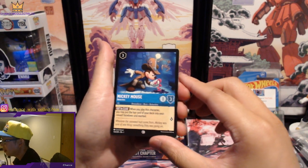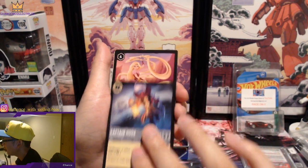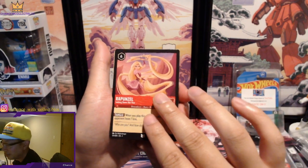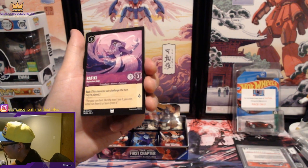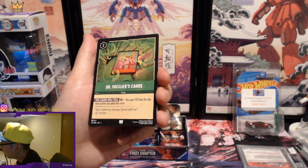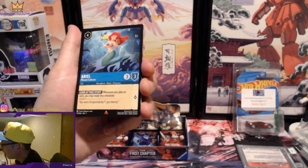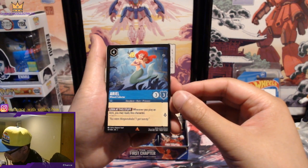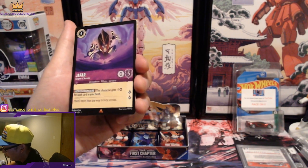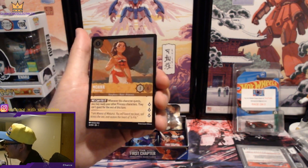Mickey Mouse, Detective. Captain Hook, Forceful Duelist. Rapunzel, Letting Down Her Hair — let's go! Rafiki, Mysterious Sage. Dr. Facilier's cards. And a little Ariel on the super rare maybe — and Jafar on the rare or super rare, one of the two.